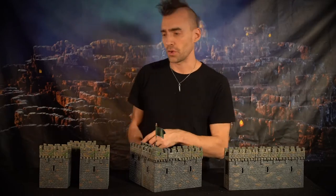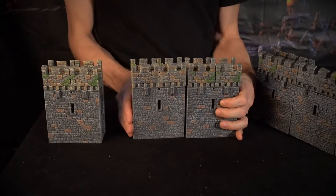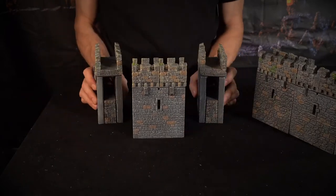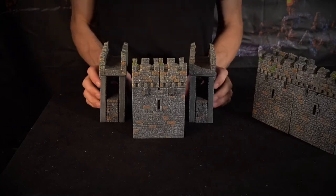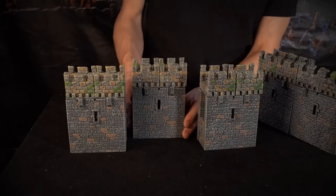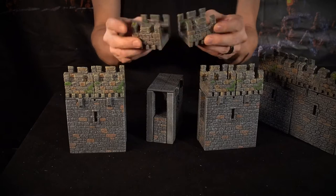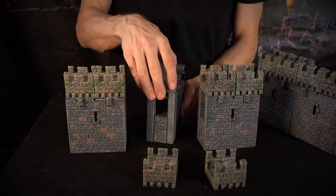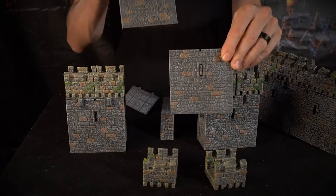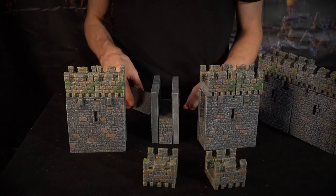Let's first look at these short walls. These are our basic wall set — three segments. You can combine them into one 12-inch segment, or you can use them with corners or towers or whatever. Very useful little building blocks. Each of these is comprised of six pieces. We have a pair of Rampart Crenellations, double-sided. There's a wall platform on the top, and then there's a pair of wall skins.